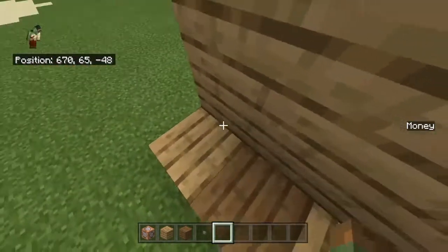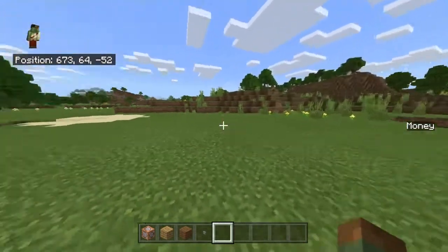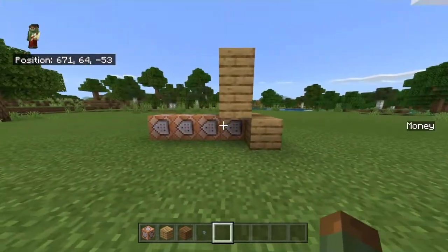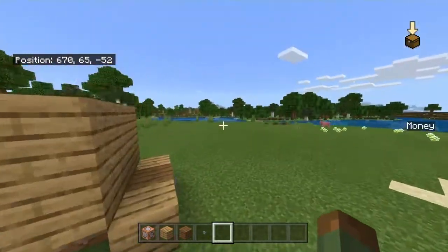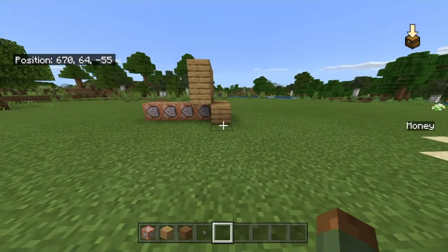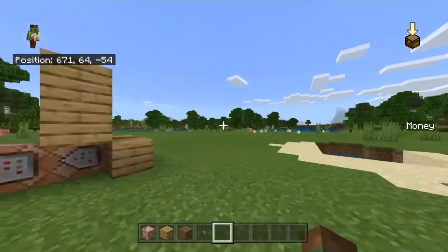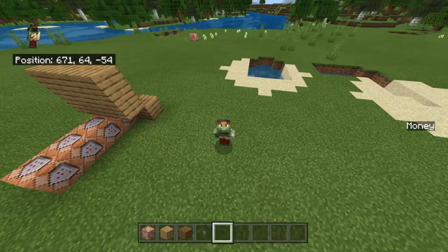I should probably say this first — you will actually need a scoreboard. I'm going to use a money scoreboard; it doesn't have to be called money, but you have to make a scoreboard in order for this to work, or at least for this method that I'm using. In my last video, I actually did a tutorial on how to do that, so go check it out and come back here once you're finished.